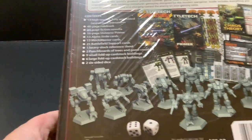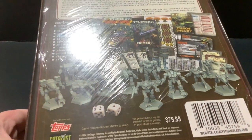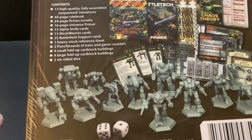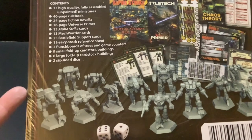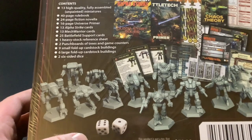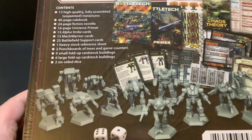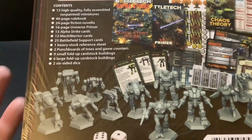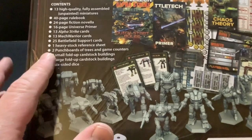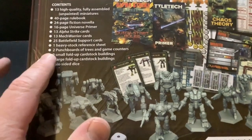You've got two lances for the Inner Sphere and one star of Clan mechs. You might wonder why the Clans only have one star — that's because a star is five mechs and the Clans run that way. They are pretty advanced when they begin invading. You get what you need to start in Alpha Strike, with cards for the game.